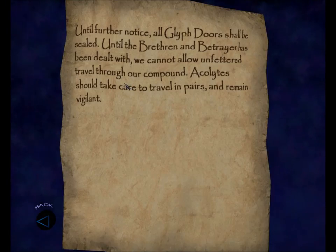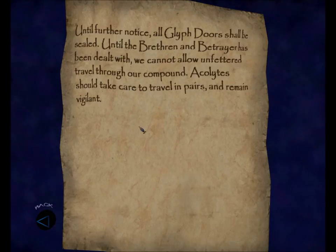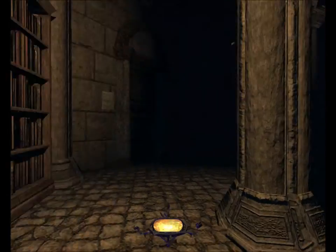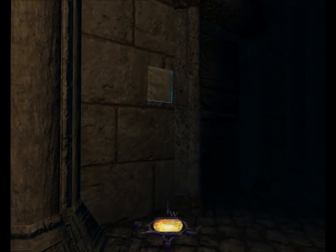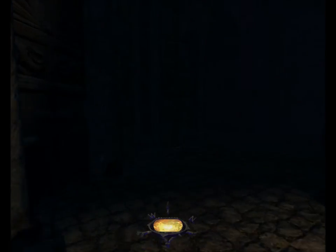Here's a note: until further notice, all glyph doors shall be sealed. Until the Brethren and Betrayer has been dealt with, we cannot allow unfettered travel through our compound. Acolytes should take care to travel in pairs and remain vigilant.